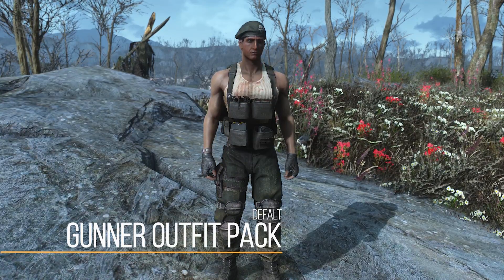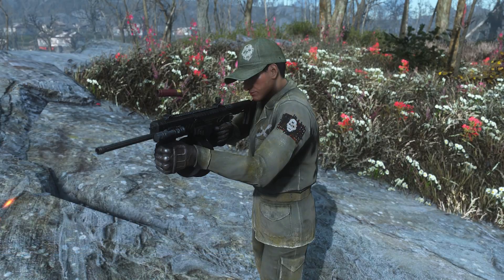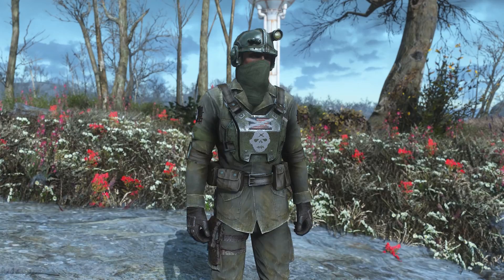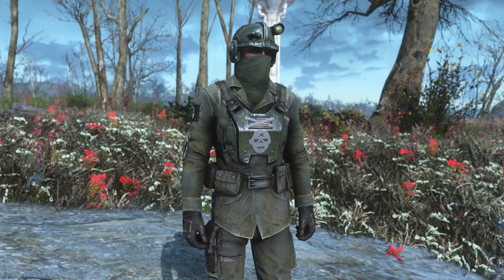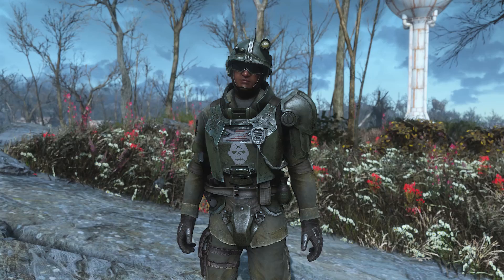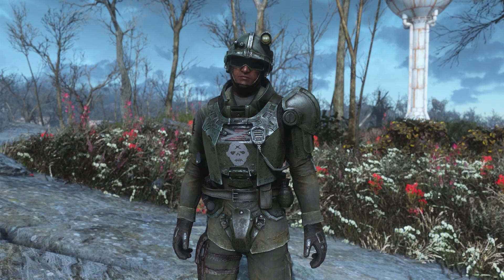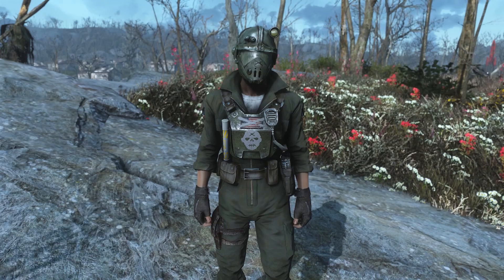What it'll do is add in a ton of awesome-looking Gunner outfits into Fallout 4 — so many different ones that I literally can't show you all in this video, just because there are so many different combinations. There are 30 outfits, as well as 23 hats, helmets, and 3 separate masks. Many of these have intended uses — a helmet meant to go with a specific outfit — but for several others, you could definitely mix and match them and they'll look absolutely fine.